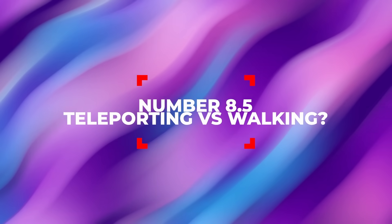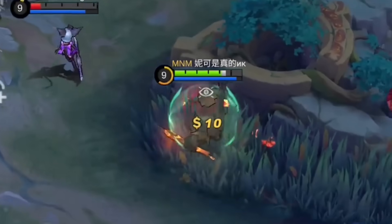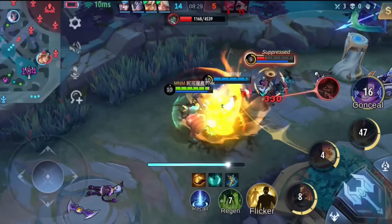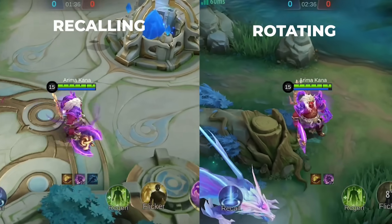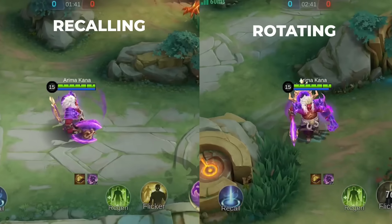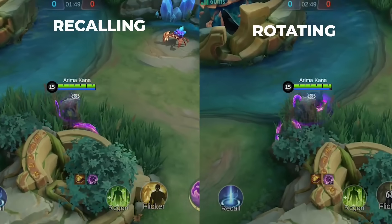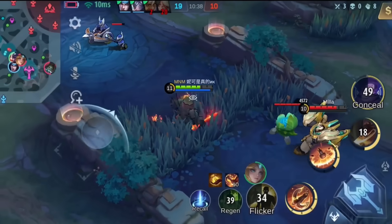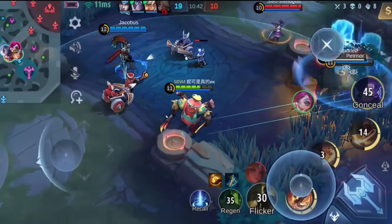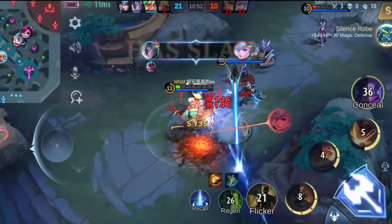Number 8.5: Teleporting vs. Walking. Since we're already using Franco, let's talk about how to roam. Franco can run really fast despite his chubby body — pair him with Swift Boots and Dominance Ice, and his passive will help him fly around the map. The scenario: you want to help your team on the other side of the map — do you recall or just run there? It turns out they're both tied in time, except the one who recalls actually regains lost HP and mana. So unless you're using someone like Ling or Fanny with extreme speed skills, recalling is almost always better to reach the other side of the map. Rotating does have an advantage though: it gives vision to your team, which is often vital for side laners. There's no clear winner — decide what is more important in the moment.